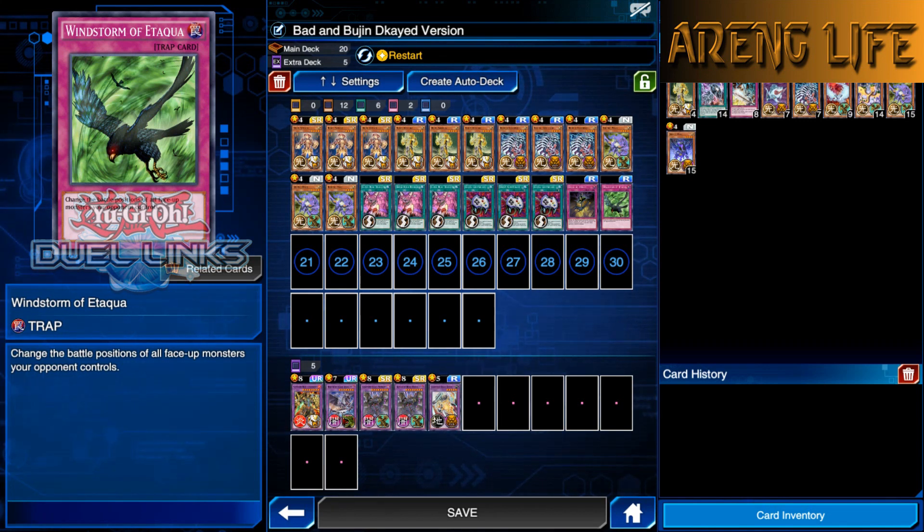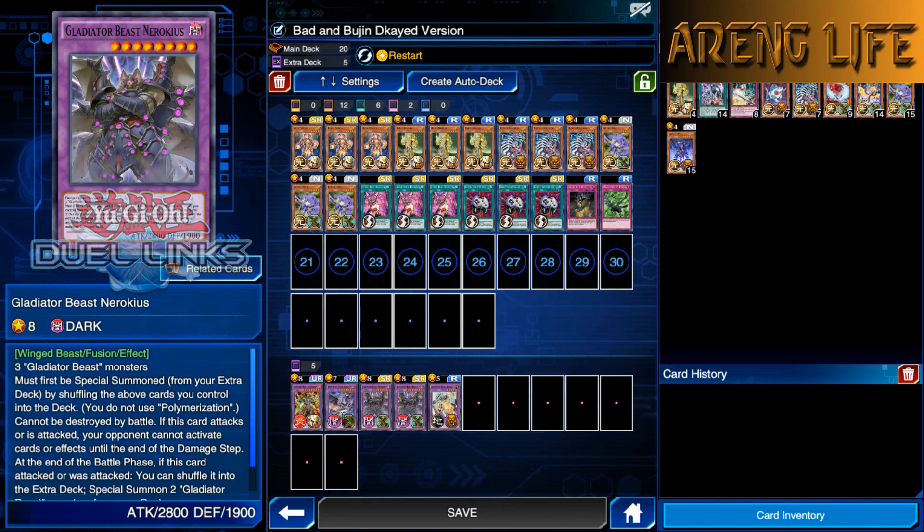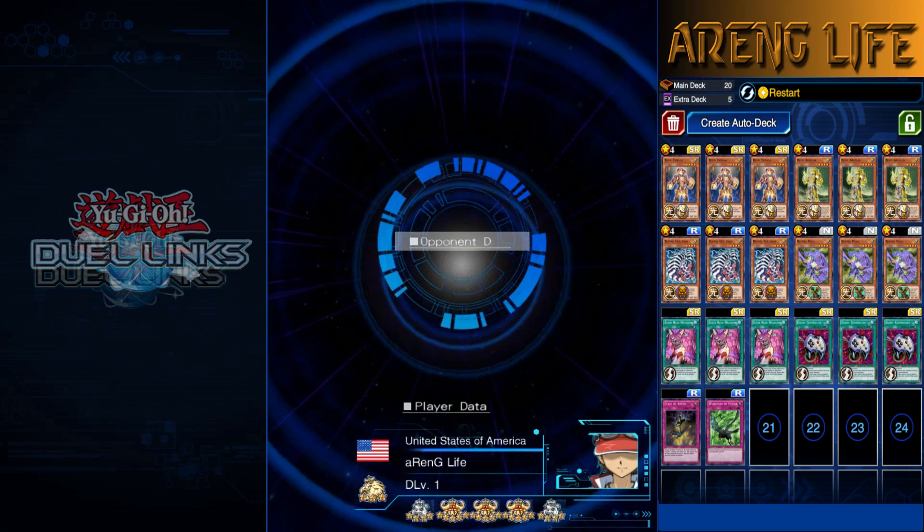Windstorm of Etaqua is pretty much protection - I'm pretty sure it can also be used offensively. I'll have to wait and see. That's pretty much it for the deck. We also got that meme extra deck - I have it here just to confuse my opponents. Without further ado, let's go ahead and get things started.